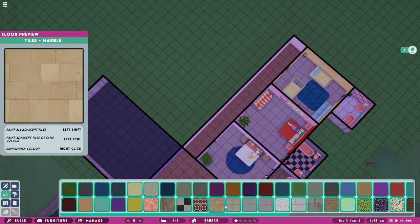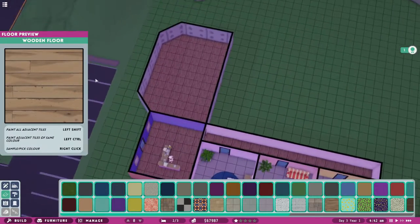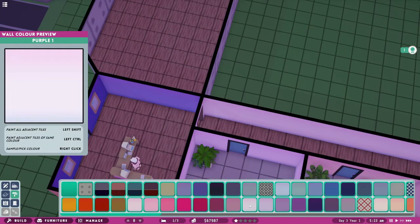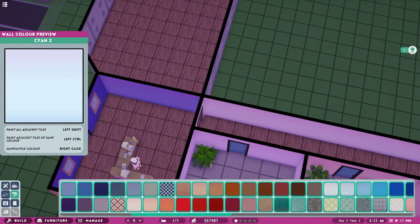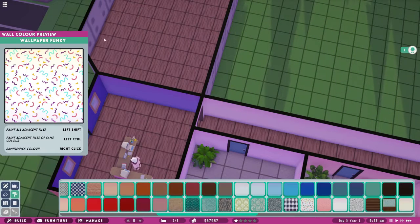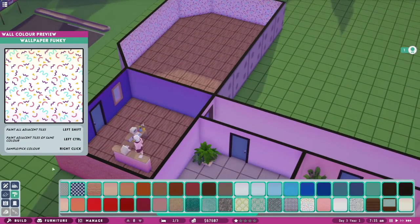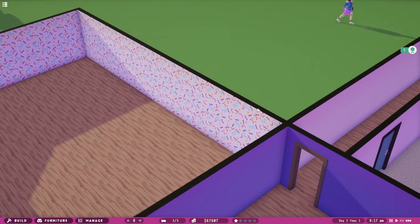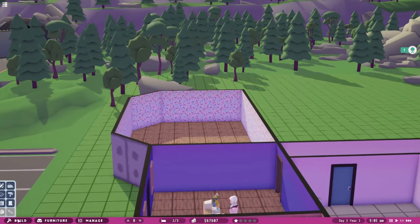For flooring, maybe we just continue with the wood. Something nice and clean looking for the walls - is that purple? Do we have just a white? Or do we want something jazzy? Let's do the jazzy one, let's just go all out! You do get these weird places that are just really random colours - like it matches, right? We need doors.